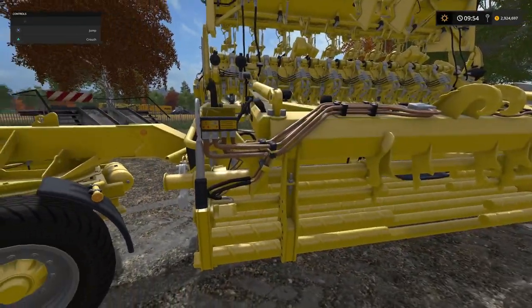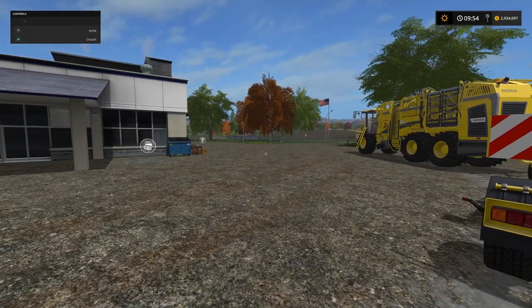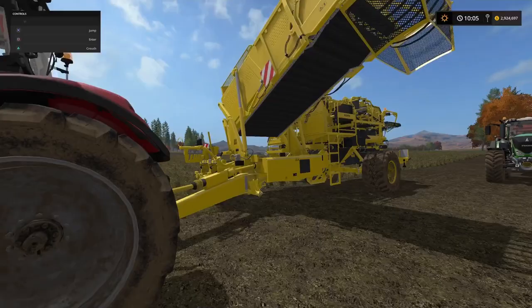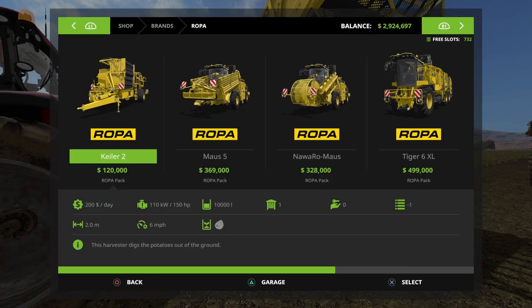That's the header trailer and header — pretty neat. I love the detail, even the animations on the trailer. Now moving on to the potato harvester. In the store it's the ROPA Keeler 2 at 120,000. It requires a tractor of 150 horsepower to operate, has a 10,000 capacity hopper, a working width of two meters, and operates at six miles per hour.